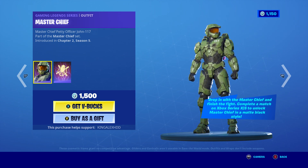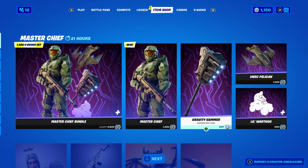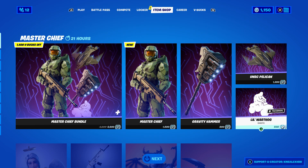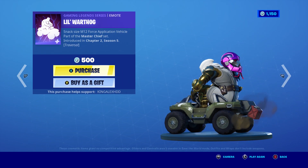If you have the Xbox Series X or S, you can basically unlock the black Master Chief skin, which I'll show you. You also get to unlock the Gravity Hammer. And I'm going to be hooking you guys up — if you want this, I am willing to hook you guys up.